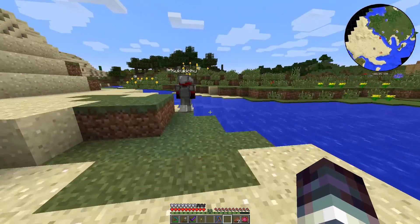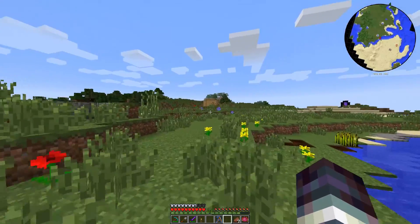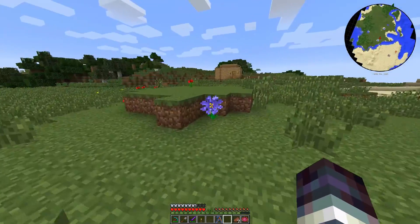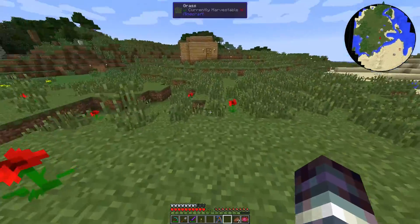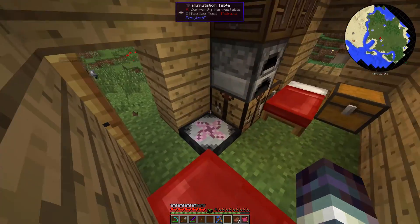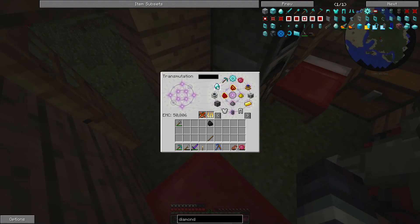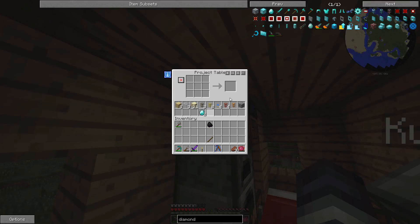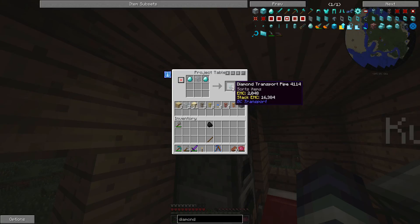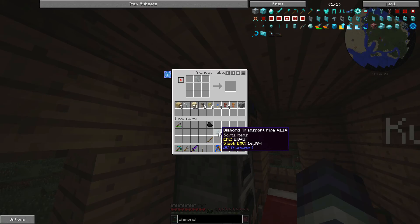Do you know how to make sorting pipes? Yes, you will need some diamonds and glass. We have some glass - we used it last time for the kinesis pipes and stuff. We're going to need some chests as well. I'm going to make a chest now. I got eight diamond transport pipes.